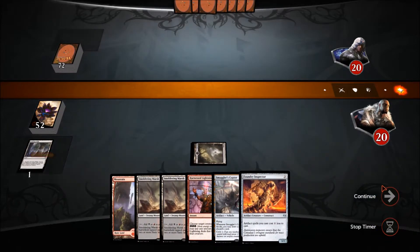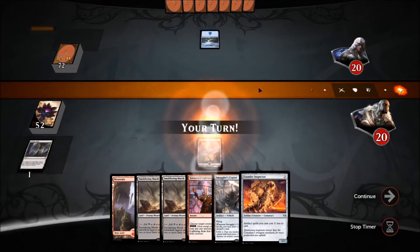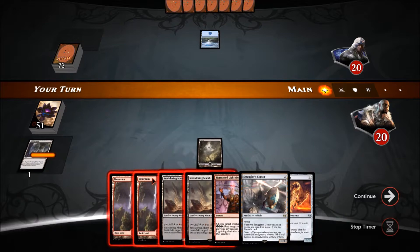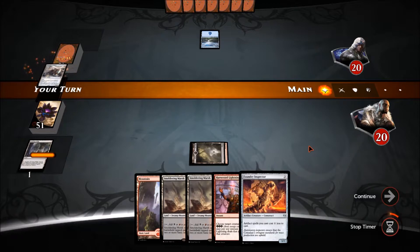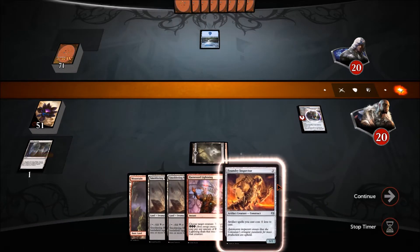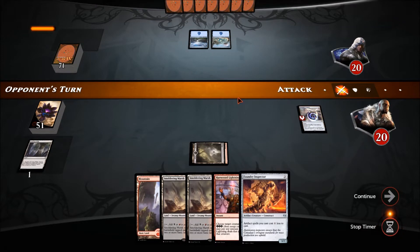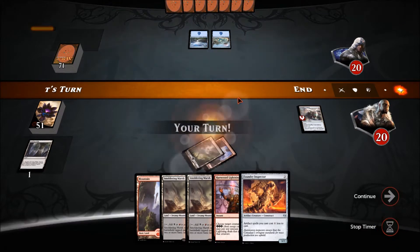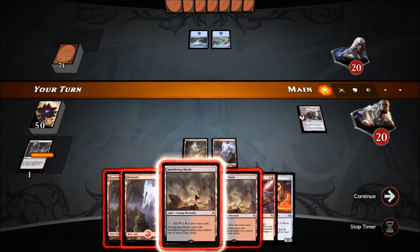Next turn Foundry Inspector plus the attack, and we'll go from there. Some people have asked why I play against opponents with big decks. Let's put down the Foundry Inspector. He could send it back to my hand but if I get the attack off first I still get the card draw.